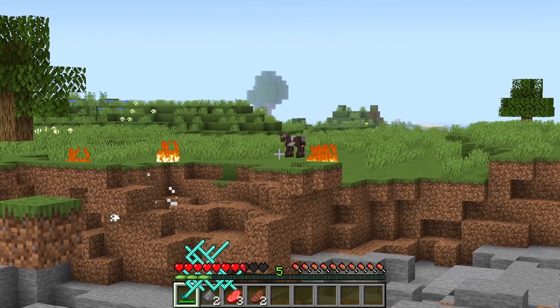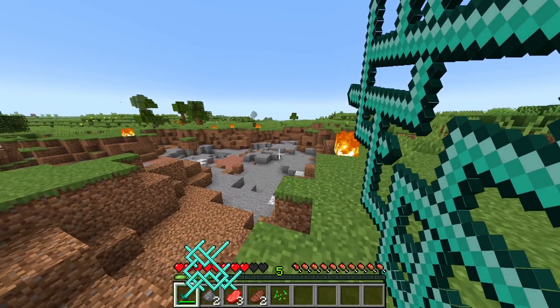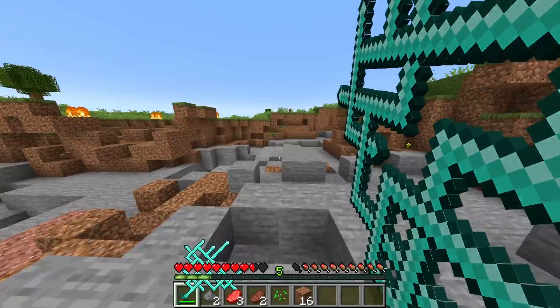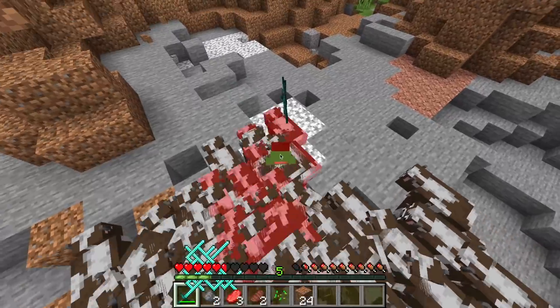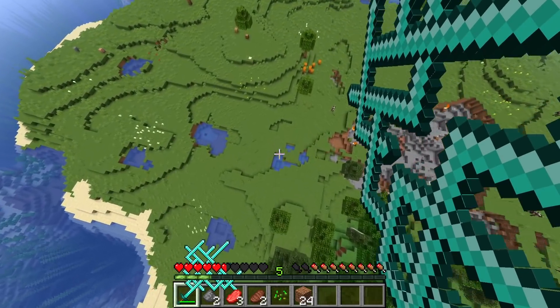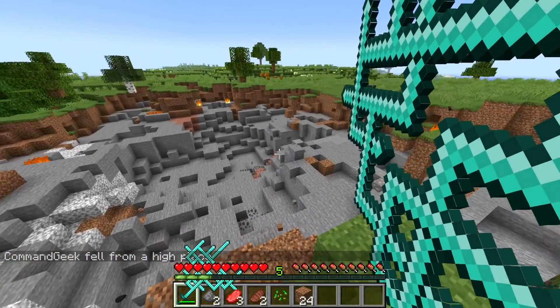That cow over there somehow survived. Not only does it spawn lightning, launch them into the air and kill them, but it also just explodes everything around them. Everything — look at this, one swing and this is what happens. Let's get in a few more cows and just keep punching them. Oh, I'm going to die. I'm going to die. Will I make it? No, I was so close. Wow, this is quite a big crater.